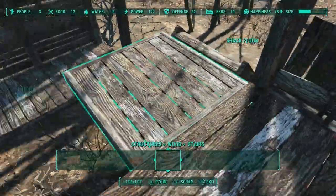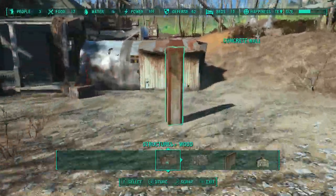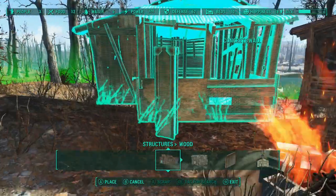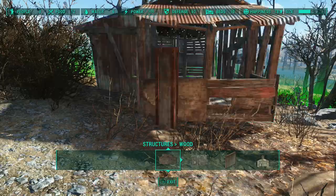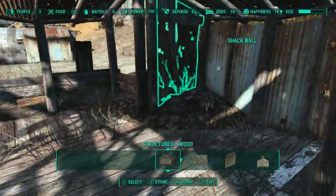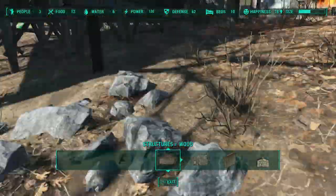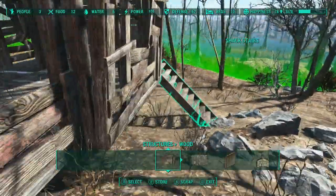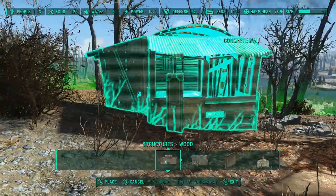So now I have zero settlers at Red Rocket — it's my depot, I have all my stuff there. But then about a week later it got attacked — Red Rocket's under attack. I have zero settlers here, this should never happen. Apparently the game is bugged and thinks there's a settler there even though the count is zero. This ghost settler is going to be completely attached to the settlement forever. The takeaway: don't reassign provisioners with the Vault-Tec terminal — it will bug the crap out of your game.